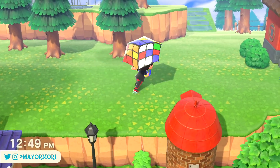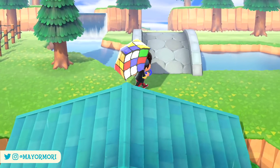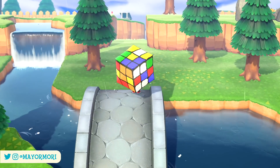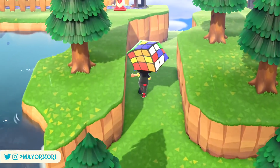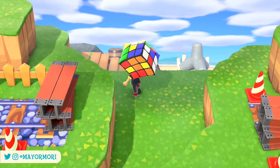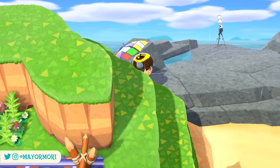Nintendo have decided to put out another small update to add a bunch of new content for May for Animal Crossing New Horizons. The update itself will bring Animal Crossing New Horizons up to version 1.10 and just like previous monthly updates will include new seasonal events and holidays, most of which will be time-locked, which is to be expected.